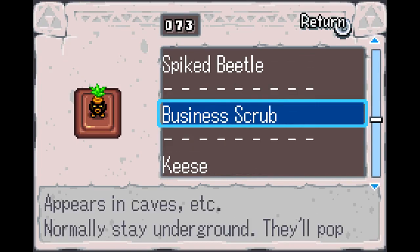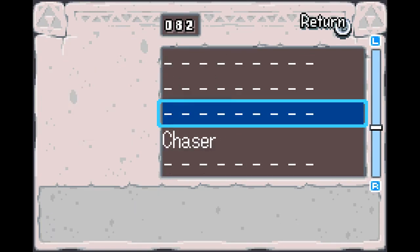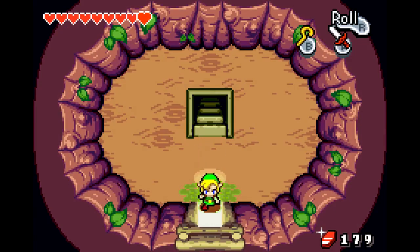And then a bunch of enemies, like Business Scrub — he wants to take your money. The Keetons. And I think I got the Moblin somewhere on this list too. But I got lots of amiibos. I'm like amiibo-happy right now.